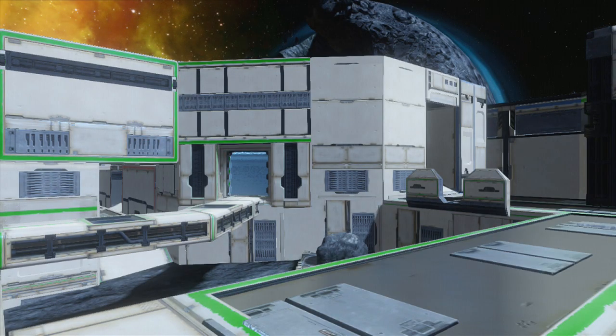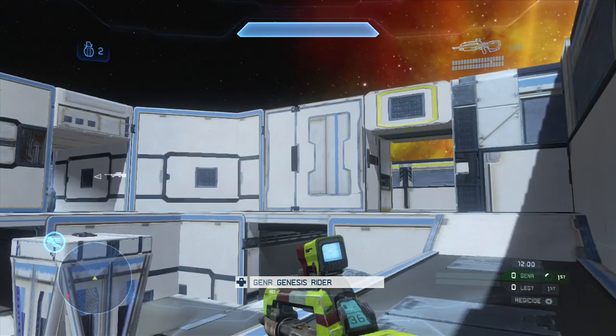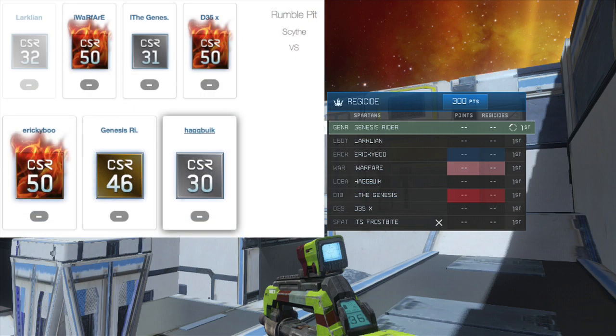Hello everyone, Genesis Writer here bringing you another Genesis Tips and Tricks commentary over some Scythe Regicide free-for-all gameplay. Scythe is a map made on the Forge World of Impact. I'm not only facing one or two, but actually three CSR50 Rumble Pit players: iWarfare, D35X, and Eric Boo are all CSR50 in Rumble Pit, meaning they are the max rank and very, very good.